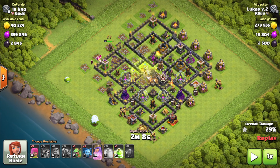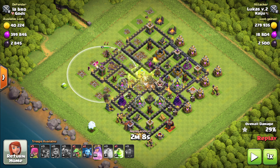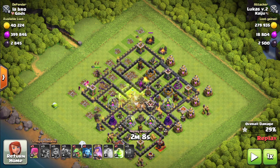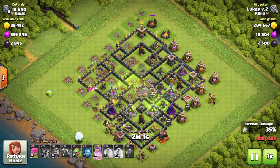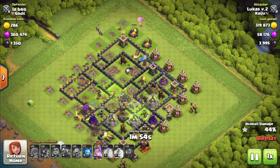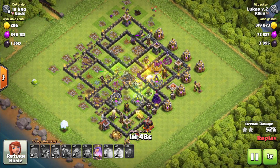As they continue moving forward, it's important to start cleaning the areas on the outside, such as the archer towers, because otherwise the queen will move to the outside rather than staying inside the base. That's why I sent my wizards over there, and then I sent a baby dragon on the top side. The PEKKAs are doing pretty well in the center, and now the baby dragon goes to the top side followed by some archers to support them, and from here most of the base is gone.